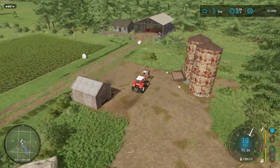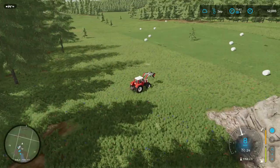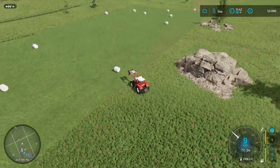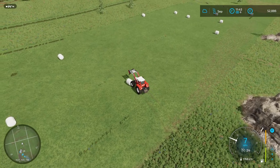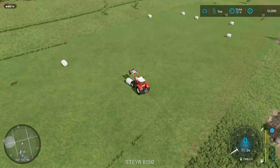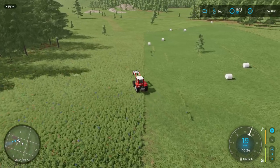The field is done. We could plow a large area out the back but there are branches in the way and we really want to get the sawmill down first. There are bales at 30% fermentation — 3,500 litres — we need to leave those until they reach 100%. So while we're waiting, we'll look at placing the sawmill.